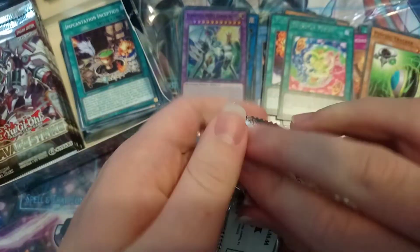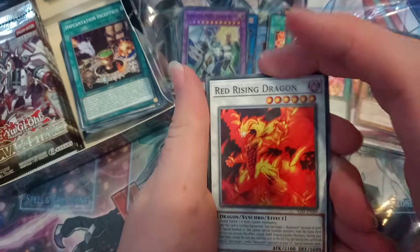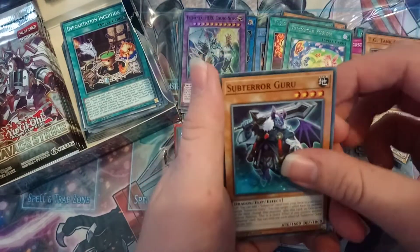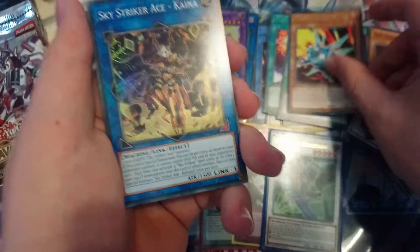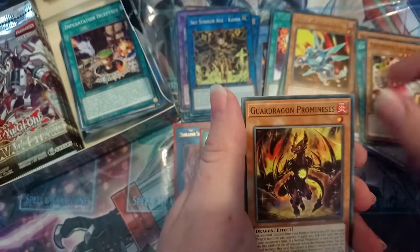We're not really after the TG stuff, we're after better stuff. Red Rising Dragon, Grub, Subterra Guru, Rocket Synchron, and another Kana. Tuning, Clay Breaker, Prominence, and Ship.